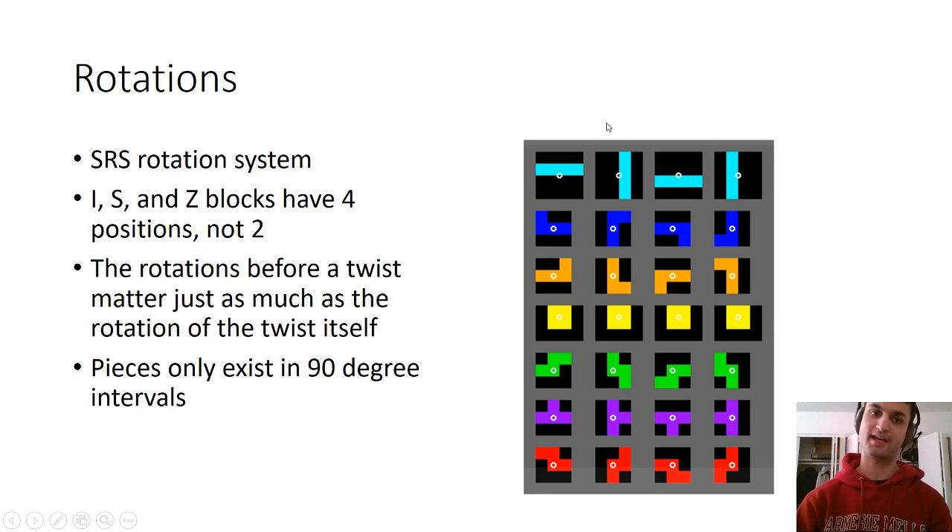What this means is that when you do some of the spins that require two rotations, the first rotation that you do in the air is actually going to be just as important as the actual spin that you use to put the piece into whatever cranny you're trying to squeeze it into. This is because you want to make sure it's in the right orientation. So for example, for an S spin, the first rotation has to be clockwise because you need to go from here to here with the clockwise rotation. If you do the first rotation counterclockwise, then a clockwise rotation only brings you to this one, not this one, and so it won't actually work.